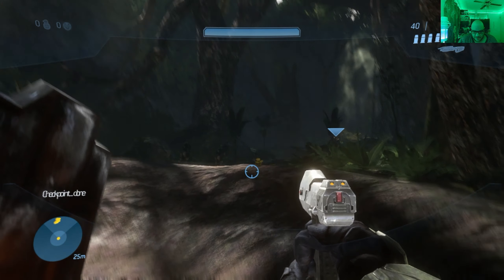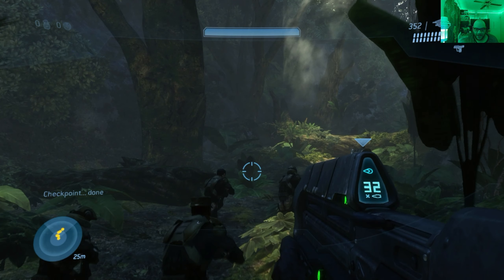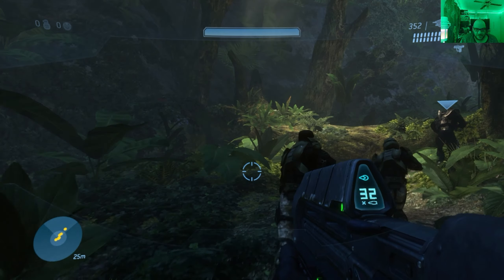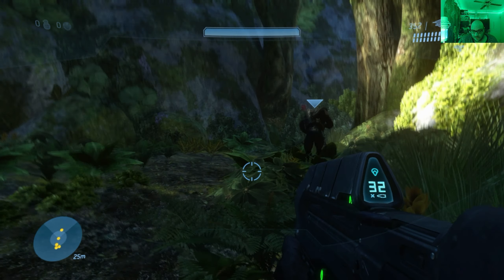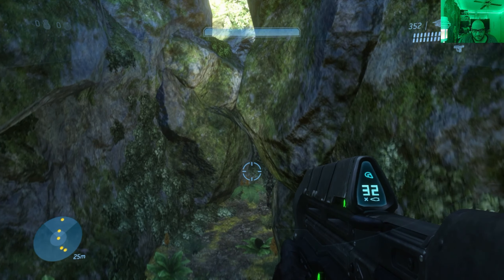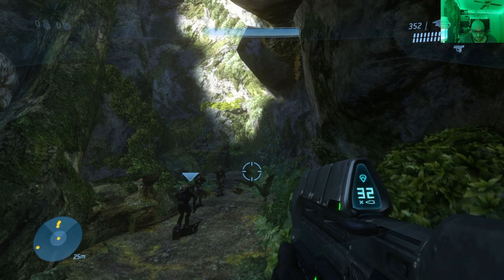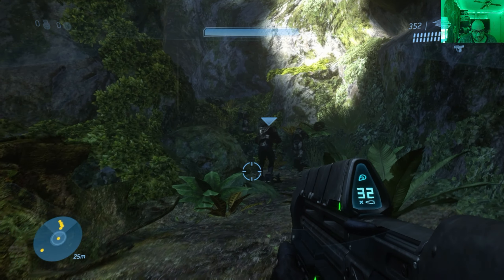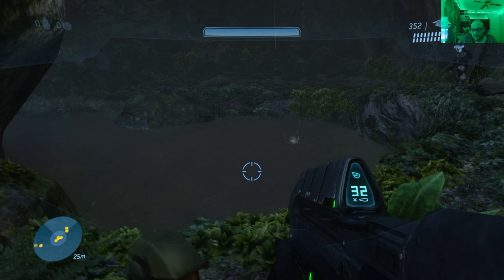But we're in the game. If you didn't know, Xbox Series S and X are pretty interesting on the original Halo 3 — on Series X you get 4K at 30 FPS, and on Series S you get 1440p at 30 FPS. Both of them look great. You can see it here — it looks fantastic. It looks better than I remember it looking on the Xbox 360, I'll tell you that much.